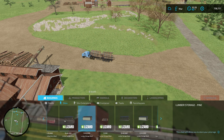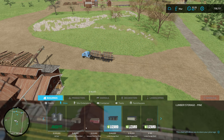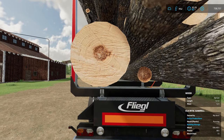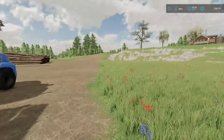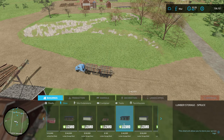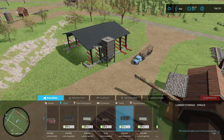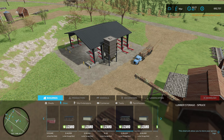Are these spruce or pine trees on the map? If I walk up to the trees — they say spruce, spruce, spruce. So these are all spruce trees. All right, so we need the one for spruce. Back into construction under silos, we want spruce. It doesn't say how much it holds, so I'm just going to guesstimate. It costs 46,000 — it should be really flat here. Let me put it down and find out what it does — I placed down some concrete.